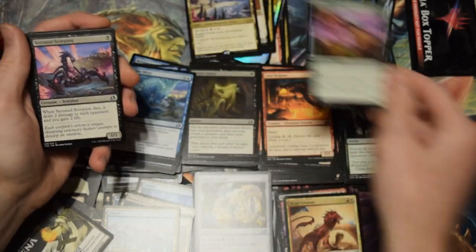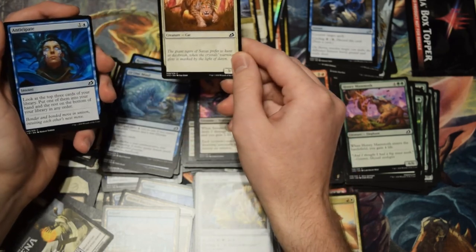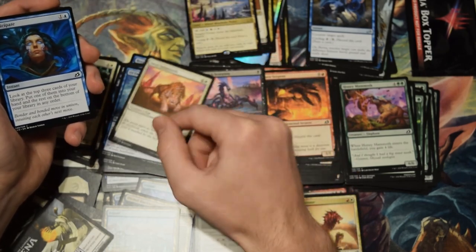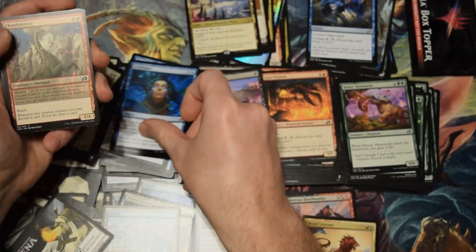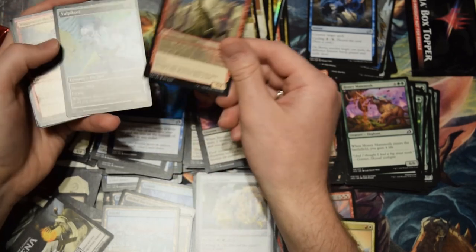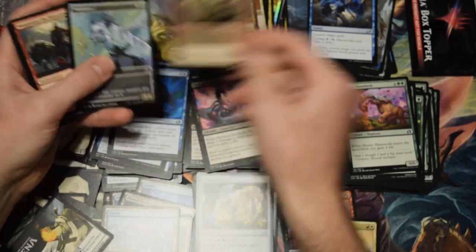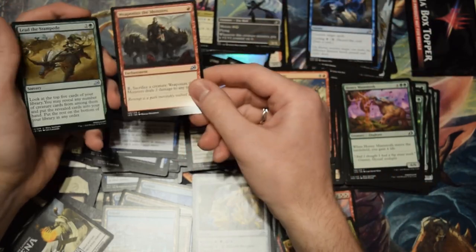Guess 3-1 Cat Tribal is a thing now. Anticipate's always good. I have the alternate art already — the alternate art for this card is amazing. Vulpikeet — put that up there. This is a classic example of a card that doesn't look very efficient, but it just gets the job done. Hard to interact with — good card.